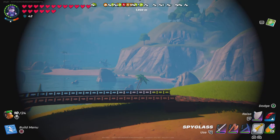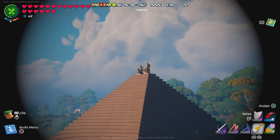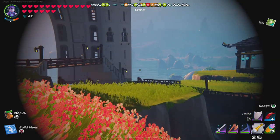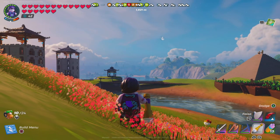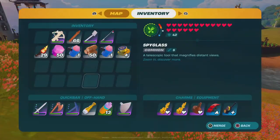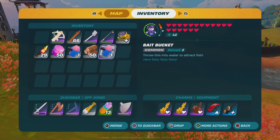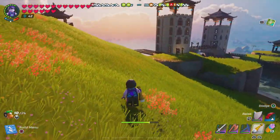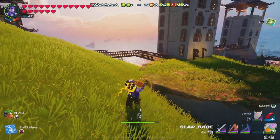With the spyglass you can zoom in and check things out — pretty cool I guess, not something I would really want on demand. You can also see I have chump buckets, which you throw into water to attract fish.